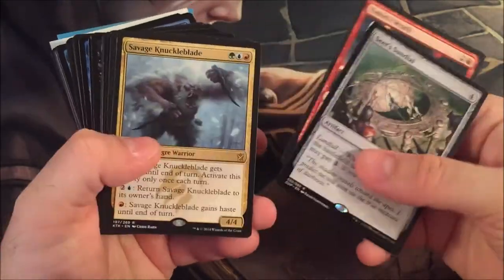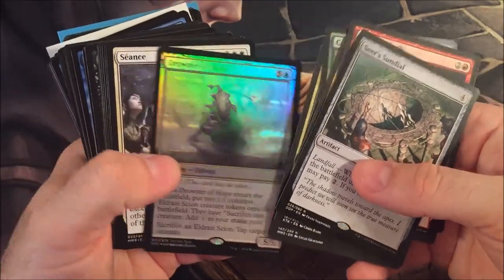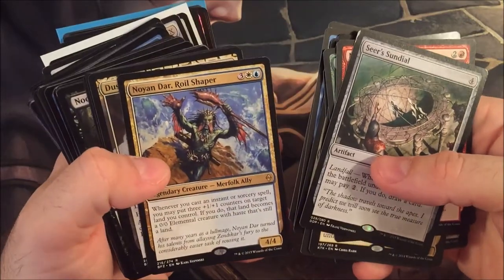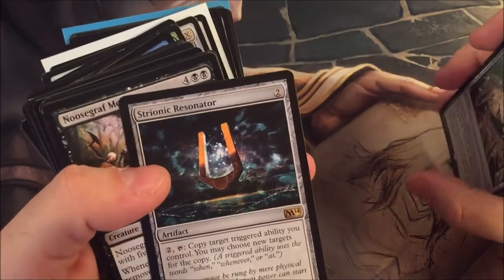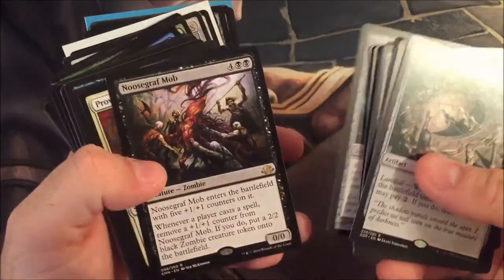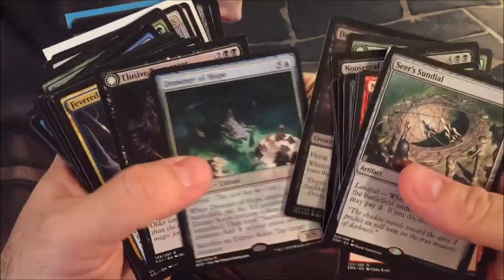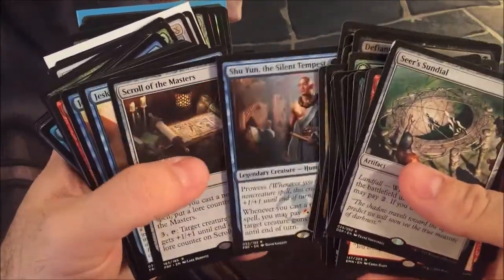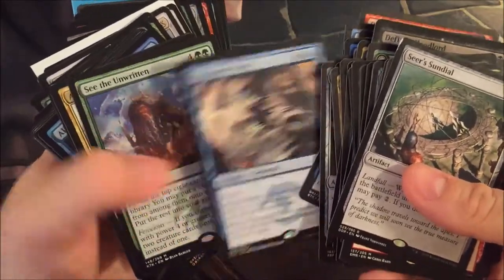These are all just bulk rares. Here's Wrath. Runner of Hope. Ugin. A lot of Battle for Zendikar. Stratonic Resonator — copy target triggered ability you control. Yeah, all stuff that's already cycled out of standard. Nothing really crazy in here.